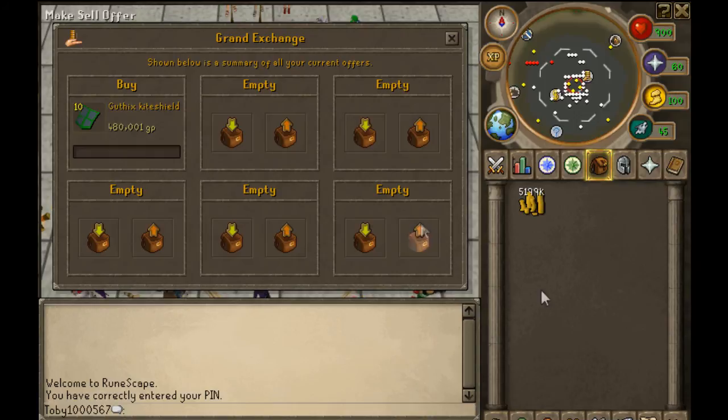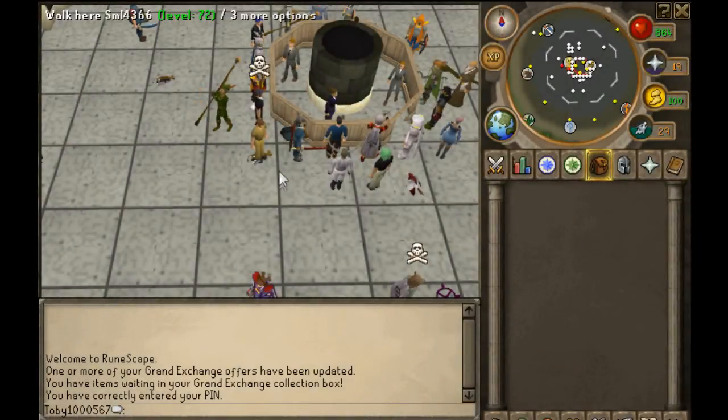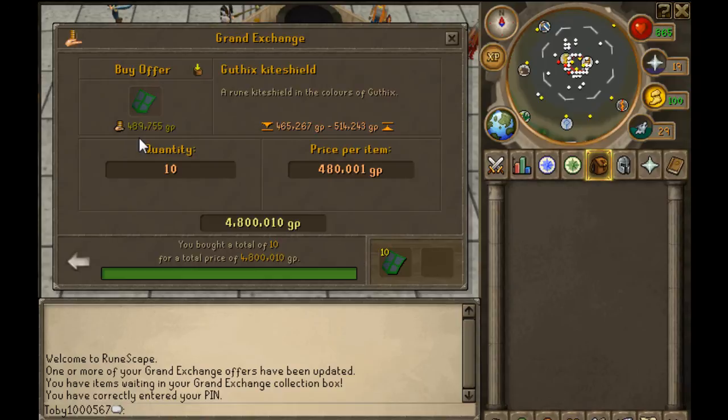I'll be back when all of these buy. I let the offer sit overnight and came back the next morning — and boom. I recommend you do the same: let it sit overnight or throughout the day when you're not playing, because it seems to take a lot longer if you wait around for it. I got these for the original price, 480,001 GP, like I said.